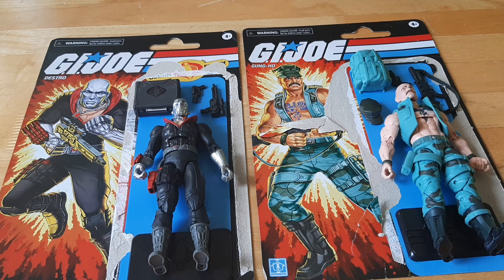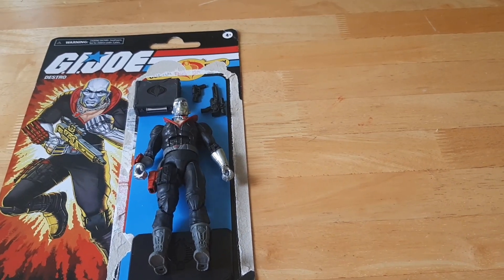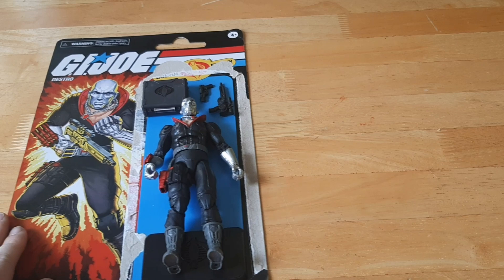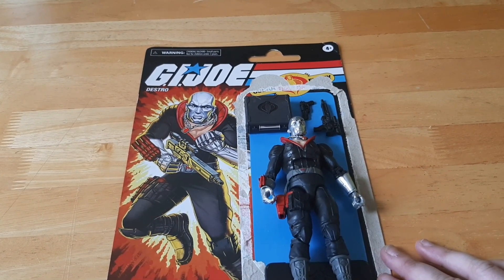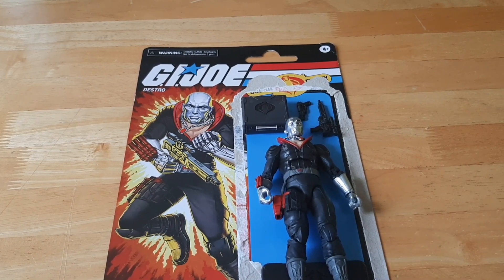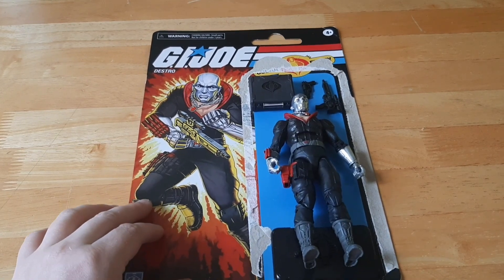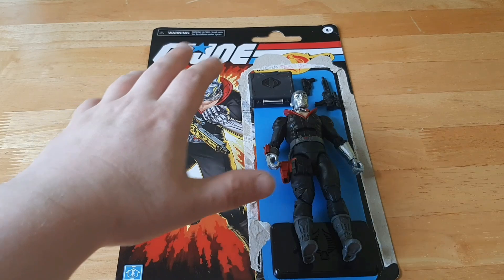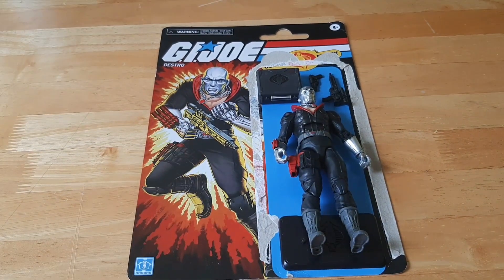The two figures we're going to be looking at are Destro, who is a Cobra agent, and Gung-Ho, who is part of the Joes. The first figure I'm going to look at out of these two is Destro. These were re-released from the first wave of the Classified Series. They were in a collector-friendly box but they decided to re-release them in a retro style packaging — essentially the same design as the old packaging but in a larger scale, because they are six-inch figures.